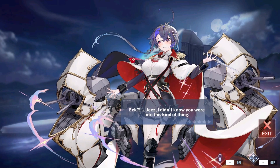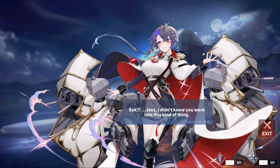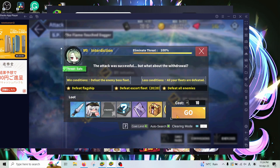Hello, this time checking the rerun event ship Fog. She is available from the build, but do not waste your cubes there. The best way to get her is just to farm the event map.